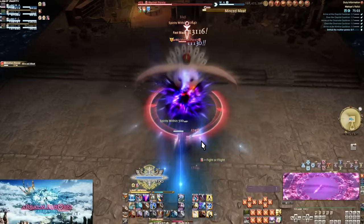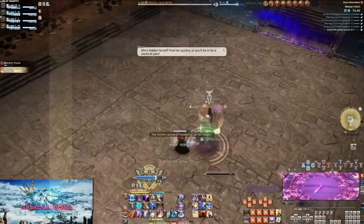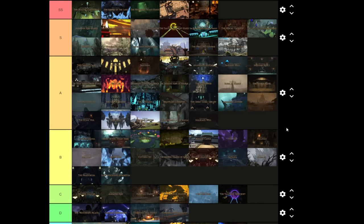The sunset throughout the whole dungeon is really cool, and the different areas you go through look nice with a good evolution of design. The music is kind of boring — emulja kind of music, hype for the moment but meh to listen to. It's a high A at least. I was going to put it above Mt. Gulg, but the second boss is worse than Mt. Gulg's second boss, so no. It's not better than Academia Anyder or Baelsar's Wall. It's better than Relict in terms of effort required, but Relict is the one I'd rather get in a roulette because it's so much easier.